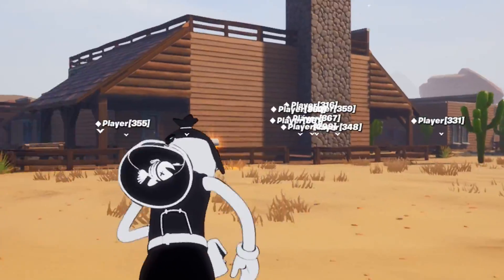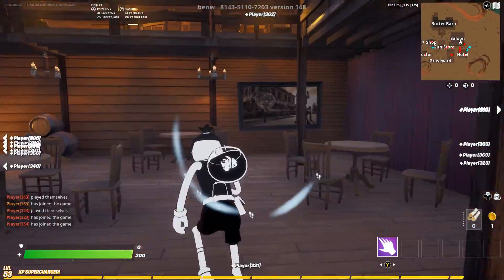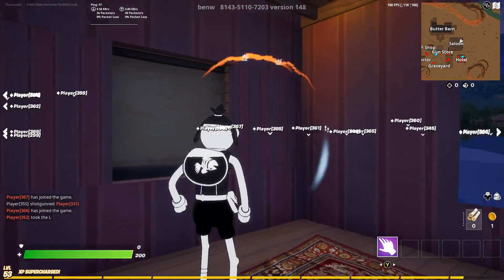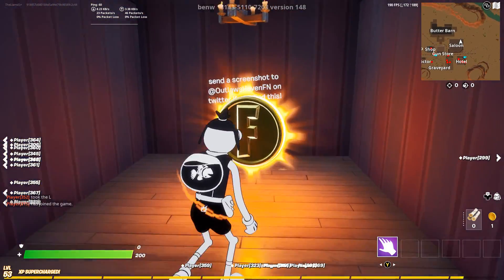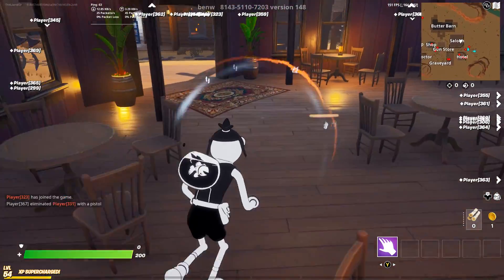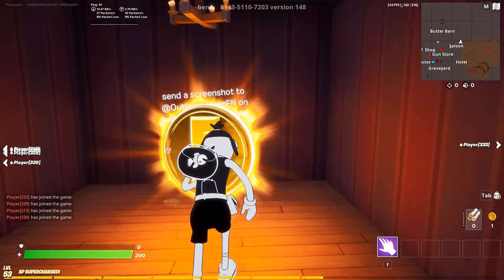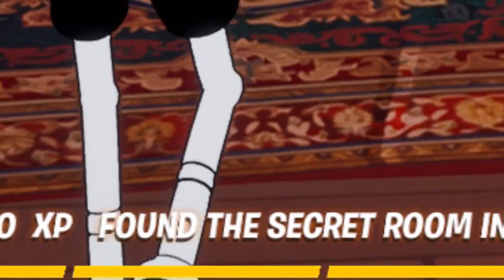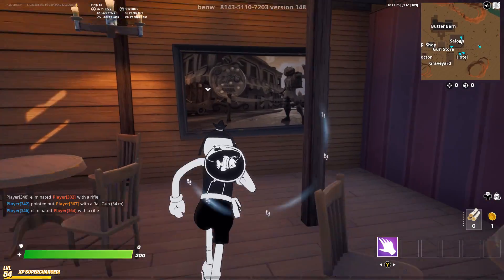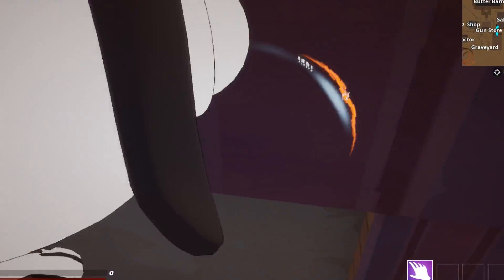There's an even better method of getting experience through the secret room on this map. When you hop into a match, go over into this building, then move to this picture frame and jump through the center of it at the right angle — it's a little tough sometimes. Once you're in the secret room and pick up the coin, you get a ton of experience. The first time I got 23,000, then 19,000, and this time 13,000. If you repeat that process a few times, you can easily get a couple of levels.